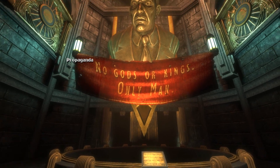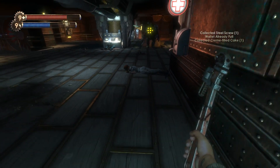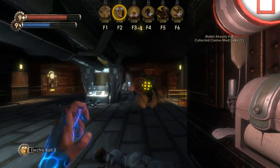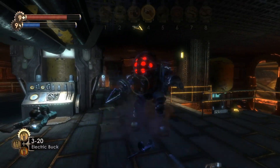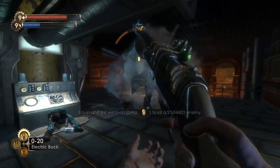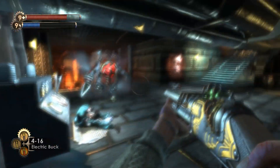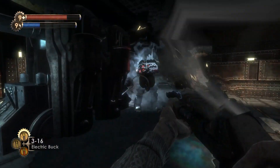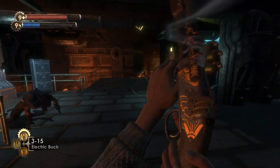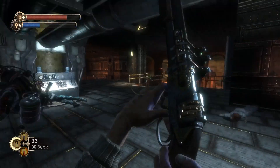There are statues, banners, and audio logs that make these things apparent. When making the game, the developers paid special attention to the city and decided to craft a story around it that made sense. First came the city, and then they needed to create a character who would decide to make a city underwater. A lot of blood, sweat, and tears went into doing this because the city feels real and the characters feel like they have legitimate reasons for being there.